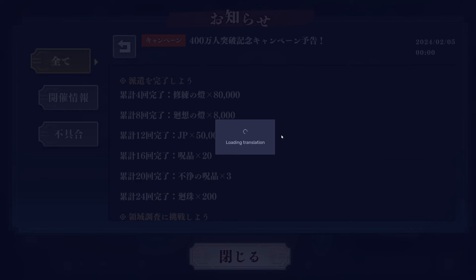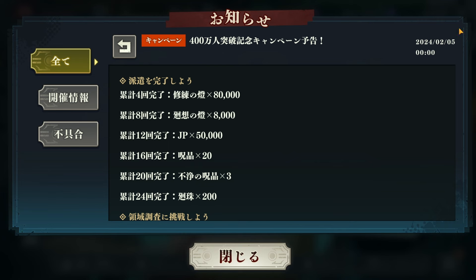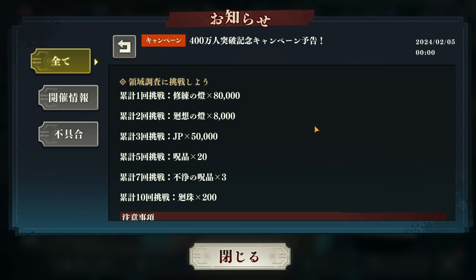Then we have this mission — consume dispatch. To get the other 200 kaiju, you have to do a total of 24 dispatches. You know the dispatch feature where you can do four times a day, so save that up over the next days. That's another 200, bringing the total to 1,300.